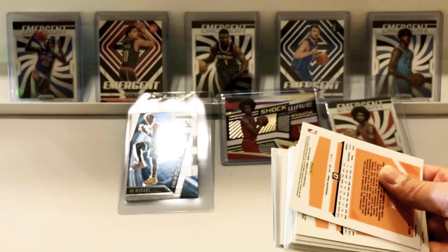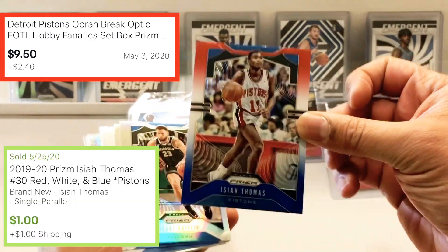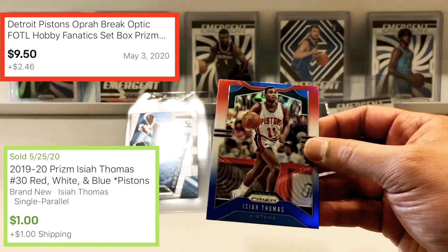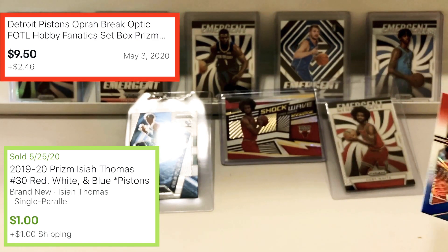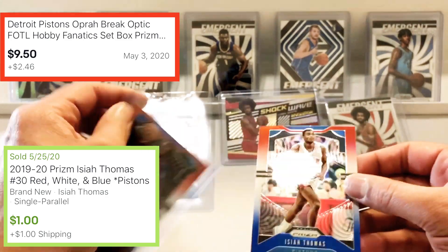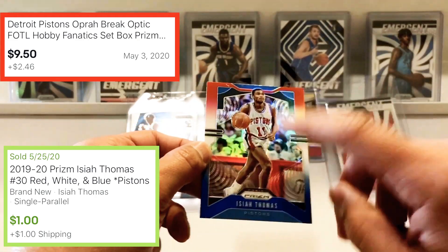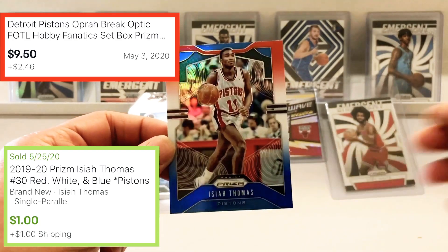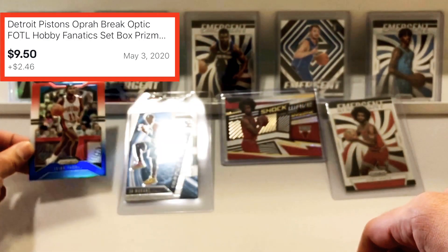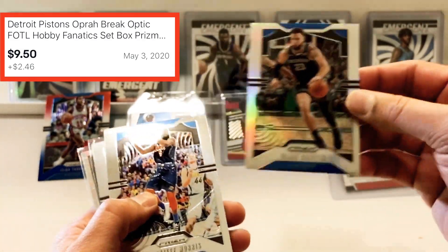Not bad, kept the cards intact. Oh, fire right there on the front — Isaiah Thomas red, white, and blue prism silver! I don't know if all the red white and blues are silvery like this, let me double-check with that Sekou — yeah, it is. The background of this card is a lot nicer so it shines better. I really don't like him as a player, as a coach especially — my theory is the Knicks are still suffering from all the damage he did. But it's a nice card, silver Blake, sweet.